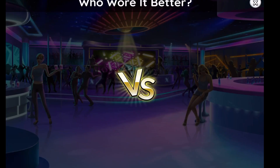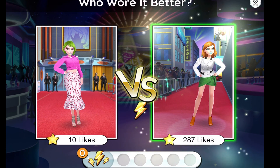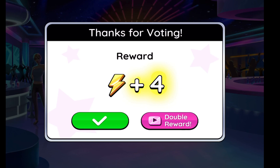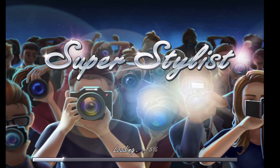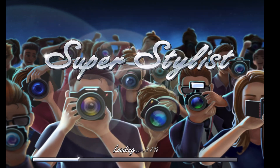The last thing I wanted to show you is that here and there they'll pop up a 'who wore it better' little game. You just look at the outfits and click which one you thought wore it better. You get a reward — more stamina and more money for that, which is pretty cool. So that will conclude our first game playthrough of Super Stylist. I hope you guys go download it and enjoy what you saw — it's pretty fun.